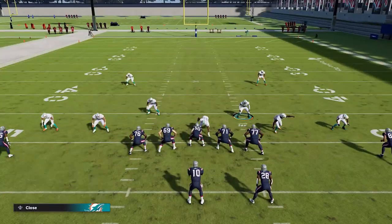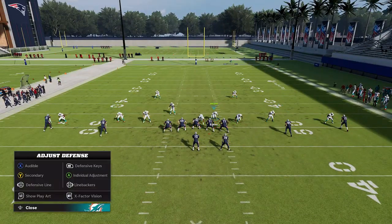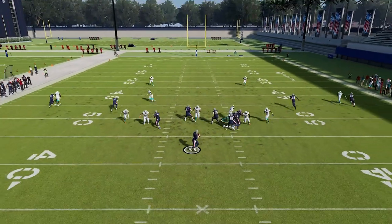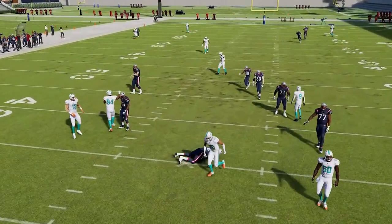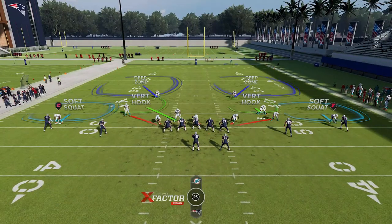We'll set that up one more time. I'll switch it up and use the guy over the running back — it's typically better to use that guy because you can almost pull him in as a blocker, giving one of the cornerbacks a free release. You can see we get pressure from a lot of people: two guys come in free to get the sack, including the outside linebacker. It's a very good blitz and a very good play.